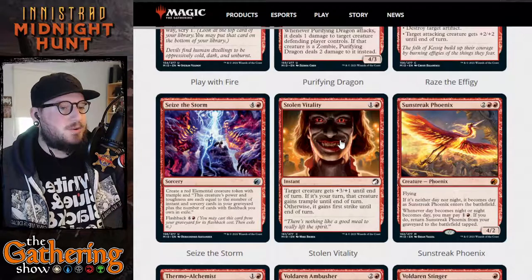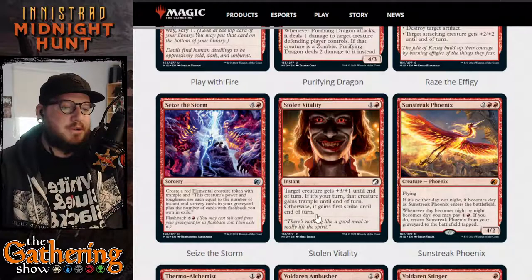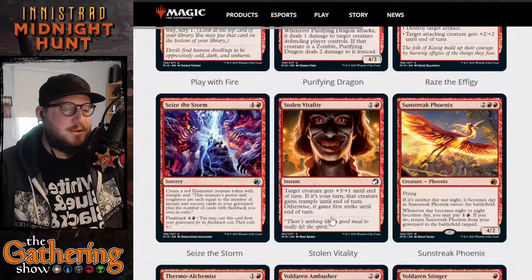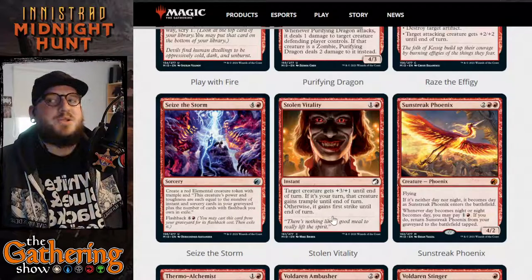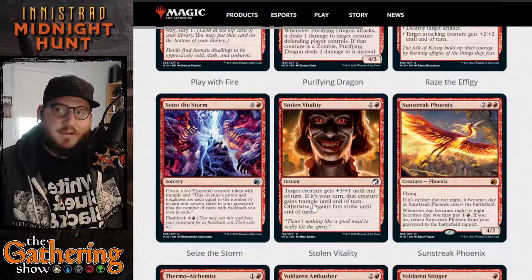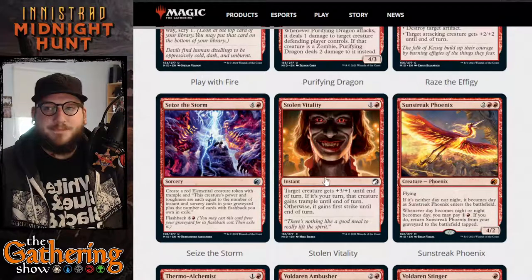The next red card is Stolen Vitality. For one and a red, it's an instant — target creature gets +3/+1 until end of turn. If it's your turn, that creature gains Trample until end of turn; otherwise it gains First Strike until end of turn. So if you buff a defending creature it gets First Strike, and if you buff an attacking creature it gains Trample. That's pretty awesome.